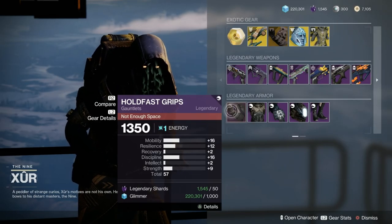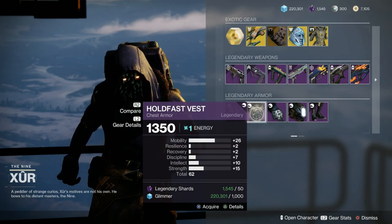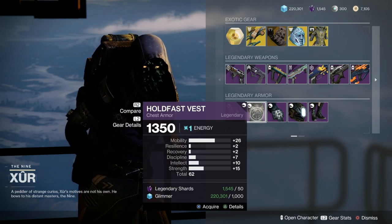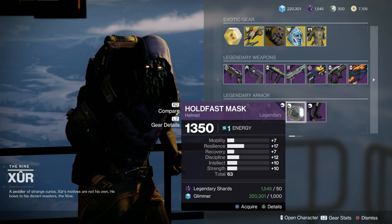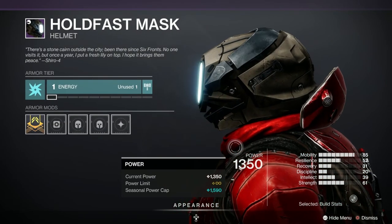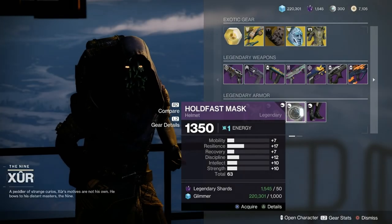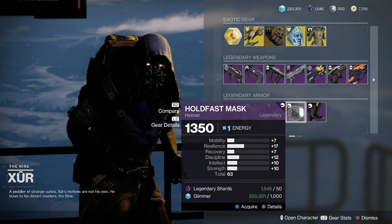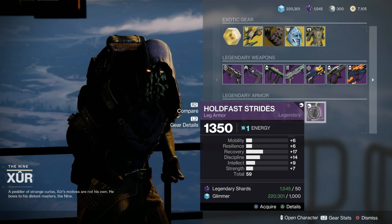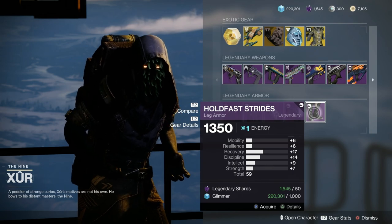And the Hunter set — 57 on the arms, with mobility and discipline. 62 on the chest piece, and that spiked in the right place — 26 in mobility there, though resilience and recovery is a bit poor. The helmet, you know what, that might be the best looking one — quite odd but I like it. 63 overall, nice spread but mobility should be better unfortunately. And 59 for the boots with 17 in recovery — not too grand there.